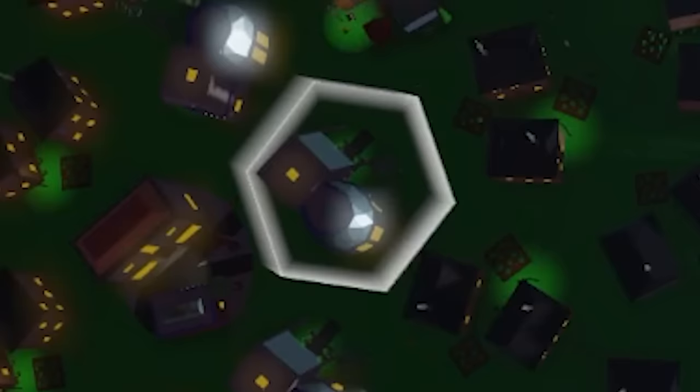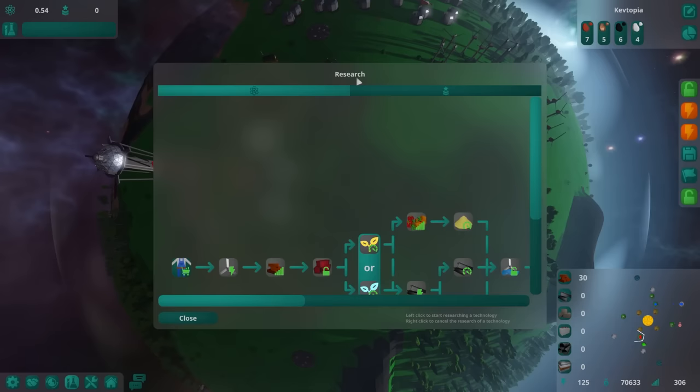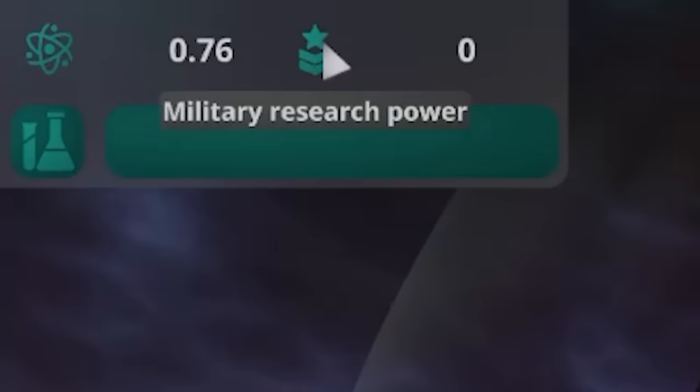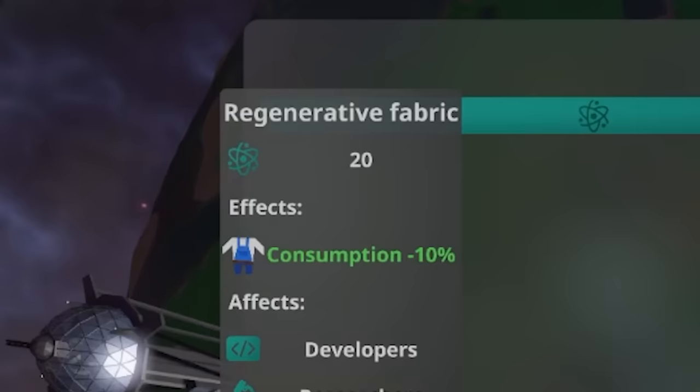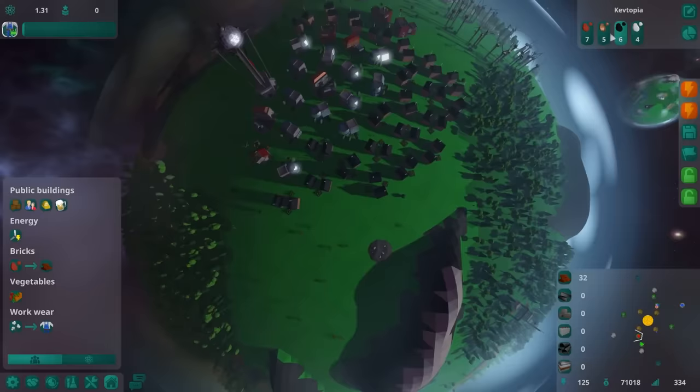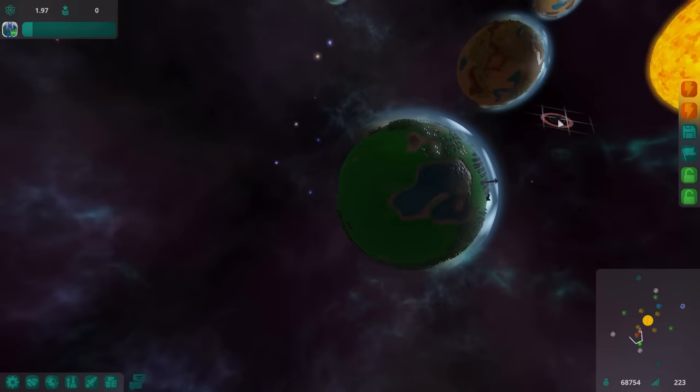We got a developer's residence now - research, science, or military? I'm going to go military. I'm only generating a little research power, no military power - that's worrying, I wanted guns. Better fabric - yes! You'd think I'd give them one set of clothes and they'd be happy, but they need new clothes all the time. Food reserves are actually hanging in there. Now we can make iron mines.